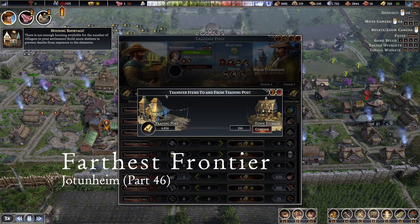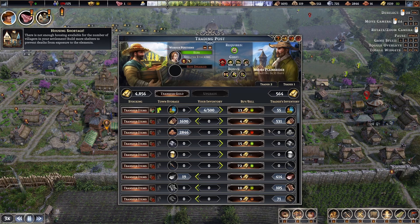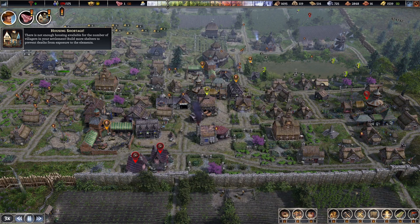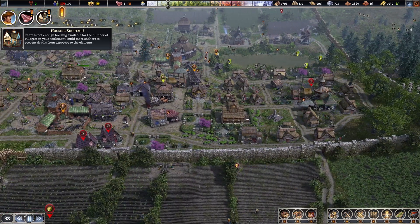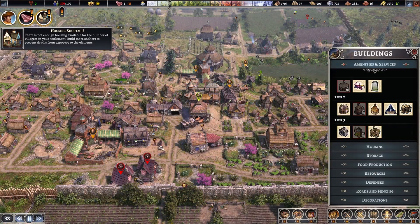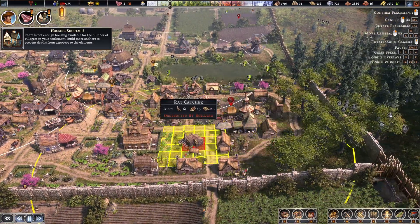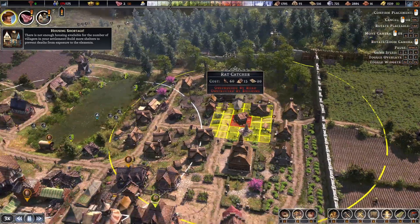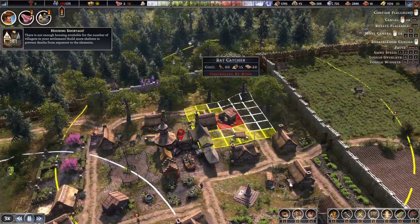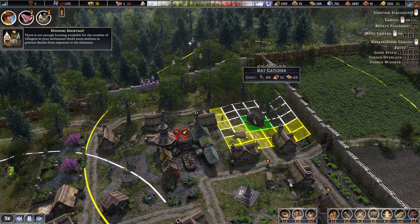I should transfer some gold — it's a real weird system. Rat catcher is like the house you need, but the building looks just outside of the rat catcher zone, so let's build another one structure by structure.